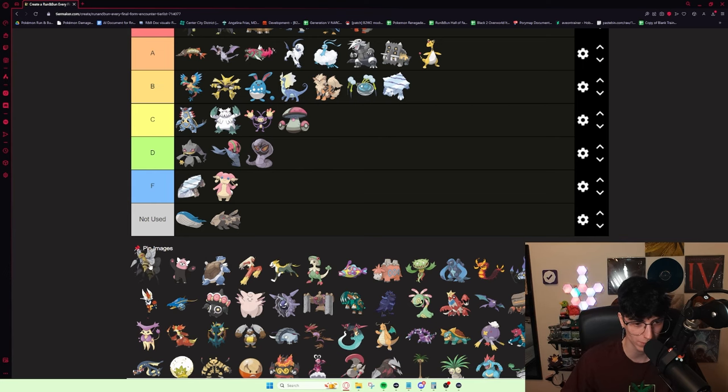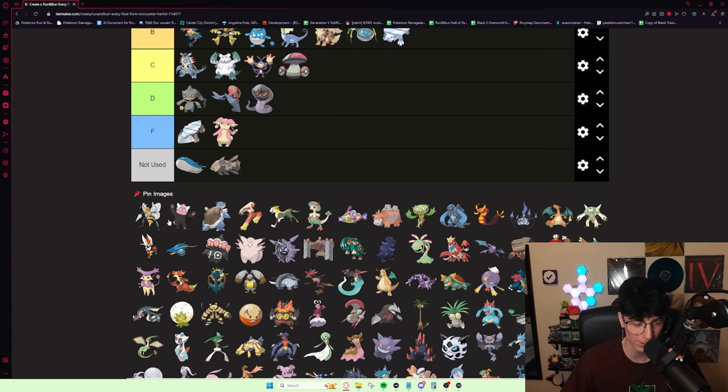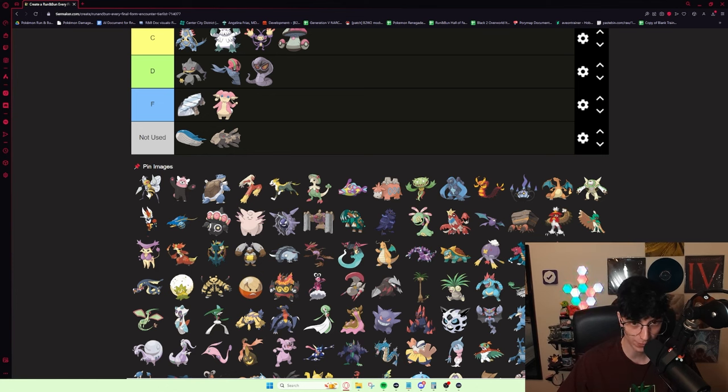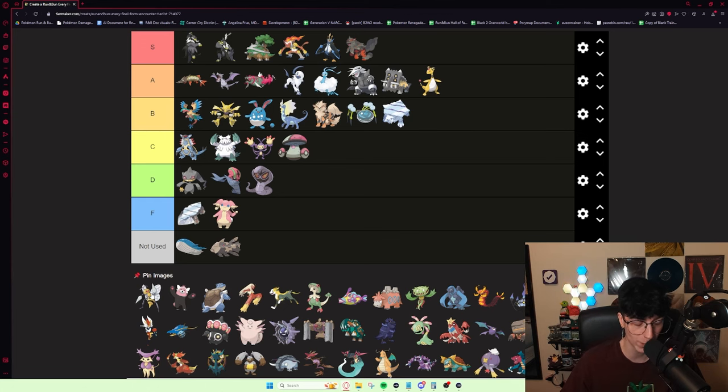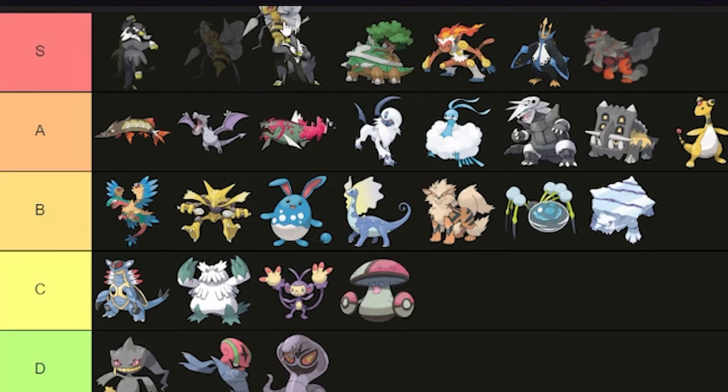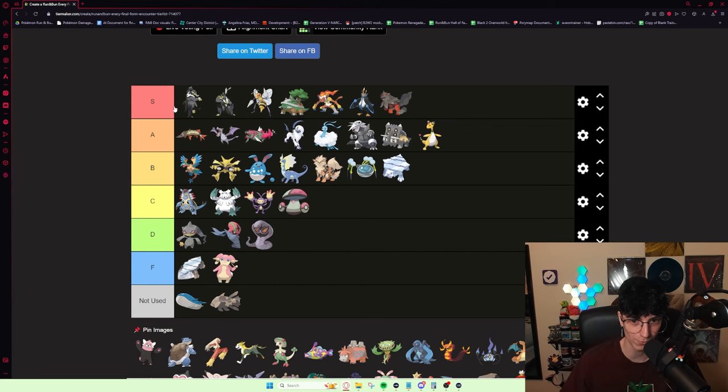Beedrill on its own doesn't do a lot — Sniper and Swarm as its two abilities, neither of which do a ton. It's an early bug type Pokémon, so you know what you're getting. It doesn't really do anything on Brawly. But where Beedrill shines is once you beat Flannery and get its Mega Evolution, it becomes an absolute monster. Adaptability with 150 attack and 145 speed — Mega Beedrill makes Winona pretty much free and Tate and Liza pretty much free. It is 100% without a doubt S tier, one of the most broken Pokémon in the entire game.